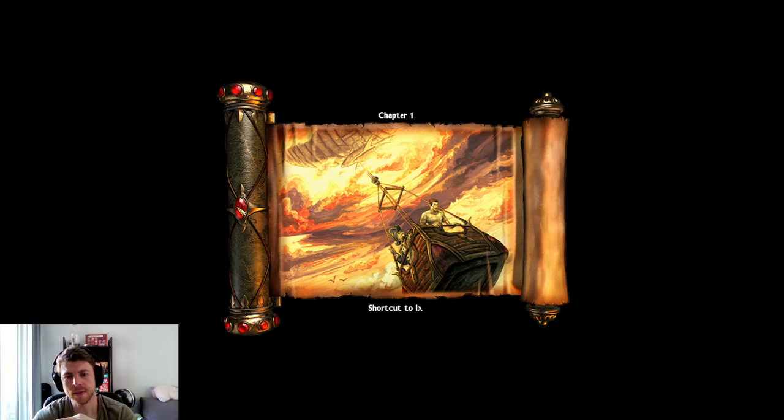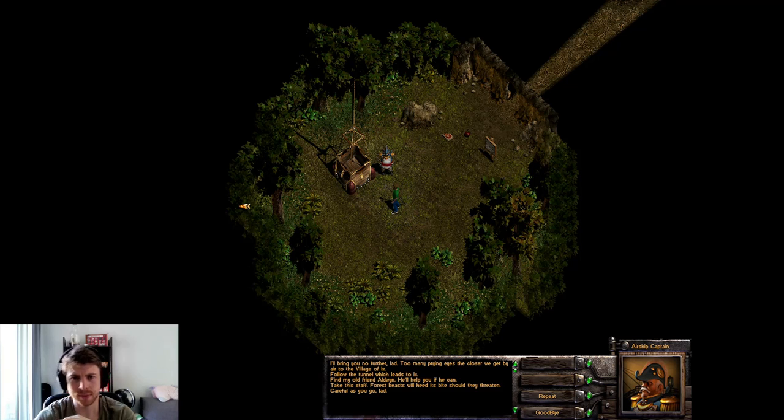When following the way of the Conjurer, a discreet and undetected arrival is more often the best policy. Here at the abandoned manor mines, you'll find a tunnel which takes you into the very heart of the village of Ix. Once there, you must find the Master Conjurer of Ix — Aldwyn. Follow the tunnel which leads to Ix, find my old friend Aldwyn, he'll help you if he can. Take this staff; forest beasts will heed its bite should they threaten.